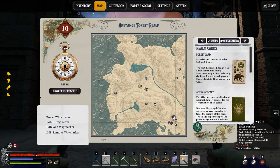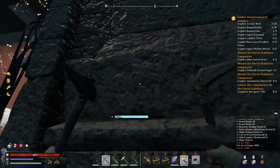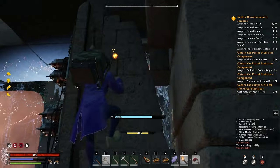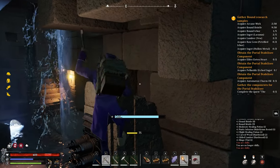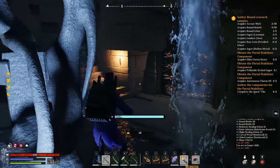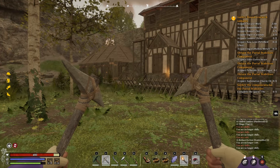You can bypass the doors at some sites of power, such as the Herbarium site of power, by using the climbing pickaxe and scaling the side. As you can see, you can get inside without even needing to open the door.